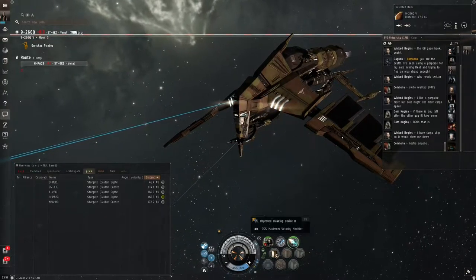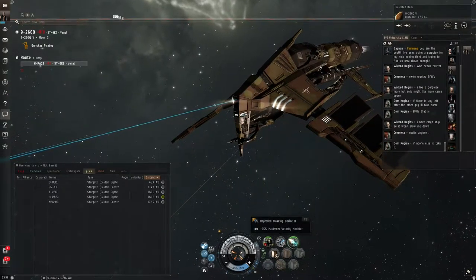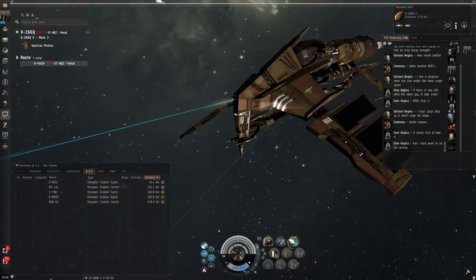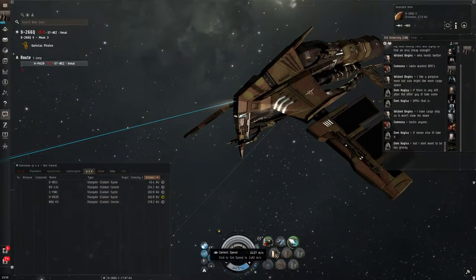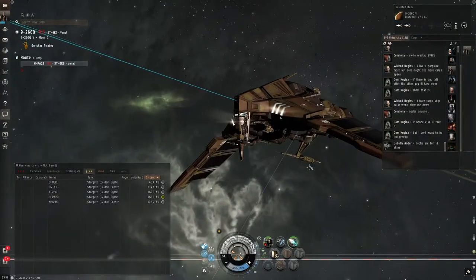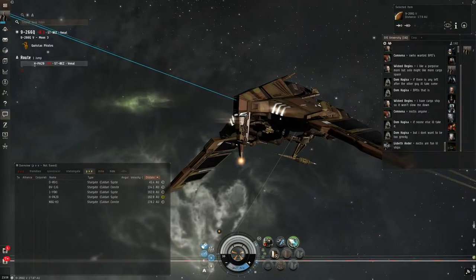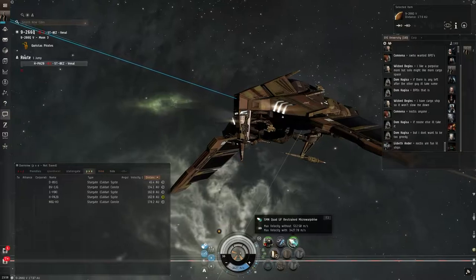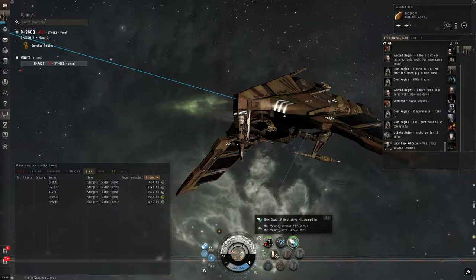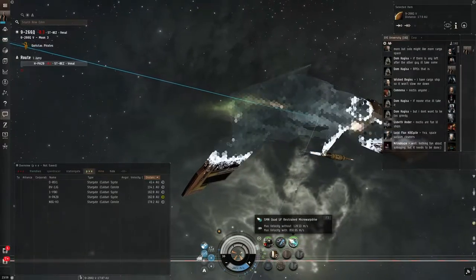While your ship is aligning, you spend the time cloaked. You need the Micro Warp Drive because without it, cloaking reduces your speed to 75% of maximum. To actually enter warp, you have to be at 75% of your maximum speed. Whenever a Micro Warp Drive or Afterburner is activated, your maximum speed increases — Afterburners double it, Micro Warp Drives multiply it by 6. With this Micro Warp Drive active, my max velocity is 3,427 meters per second; without it, it's 512. With the cloaking device active, my max speed drops to 856.